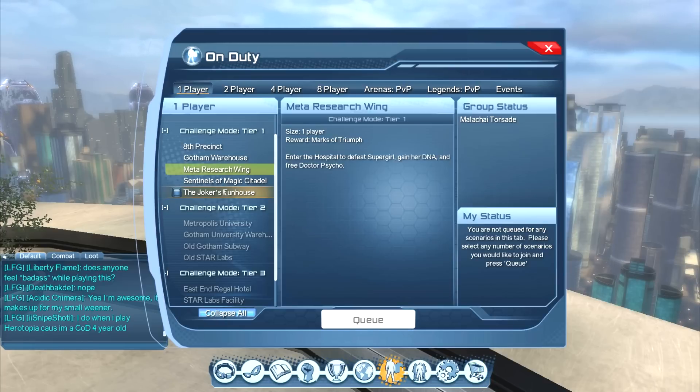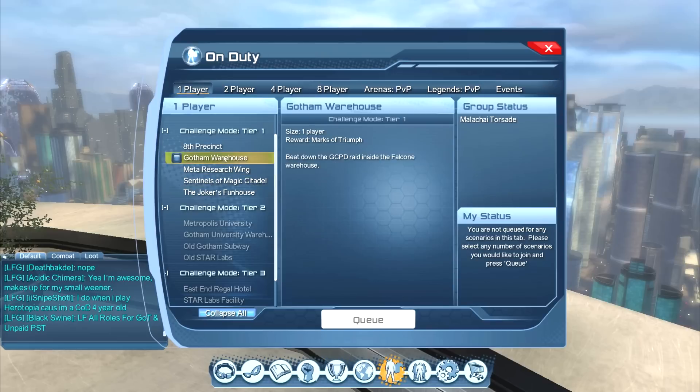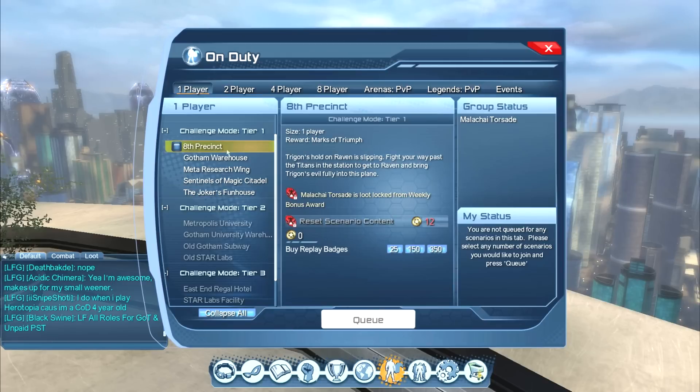The various tiers are harder but you get more marks. Tier one will give you one mark, tier two will give you five marks of triumph, and tier three will give you 25 marks of triumph. These are just missions that you've done previously but they've been scaled up to level 30. As soon as you hit level 30, I recommend doing the challenge modes to start getting your marks of triumph. You also get items from boss drops and regular enemy drops, so definitely do those as often as you can.